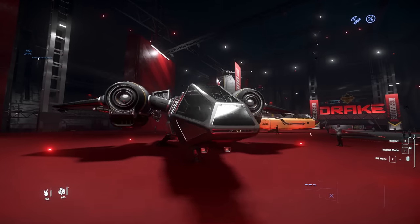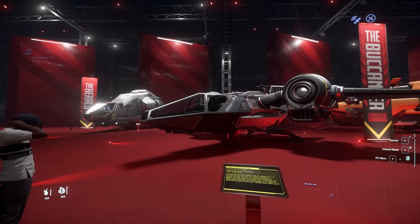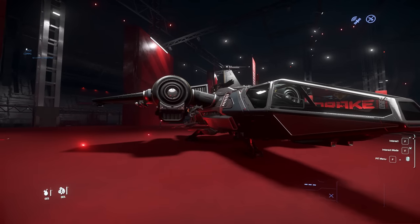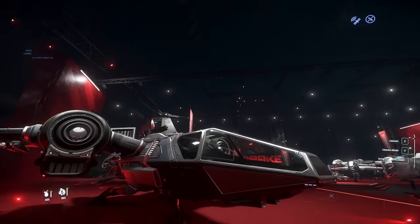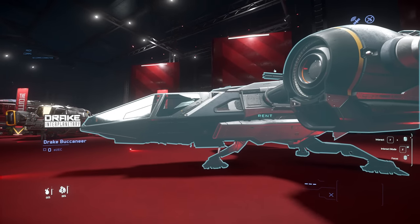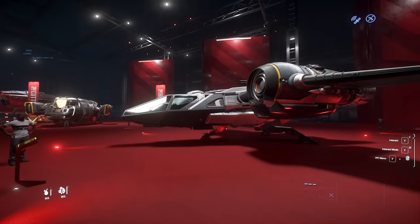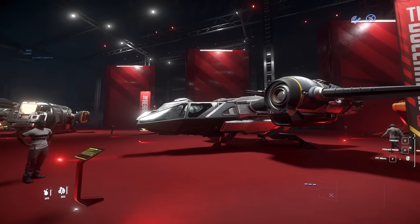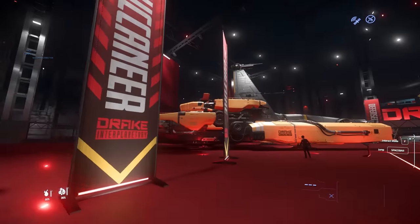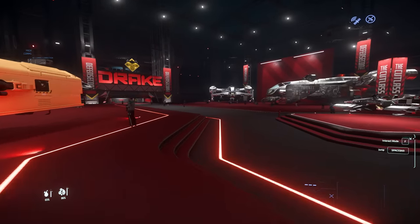Then we've got the Drake Buccaneer — a medium fighter. It probably doesn't hold up against more powerful ships like the Scorpius, but it's definitely a good little PVE ship. You've got a gatling gun on top, lots of hard points for weapons, and some missiles. Pretty flimsy and not very strong, but a lot of fun to fly. I'd say give it a rent and see what you think.